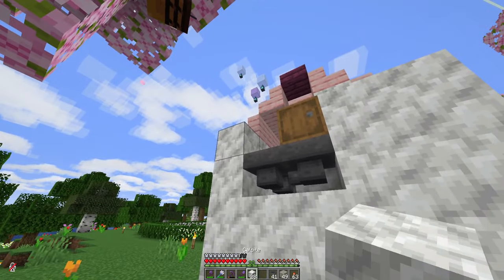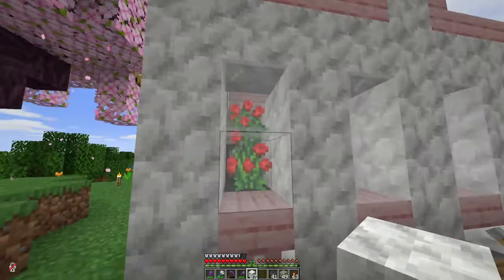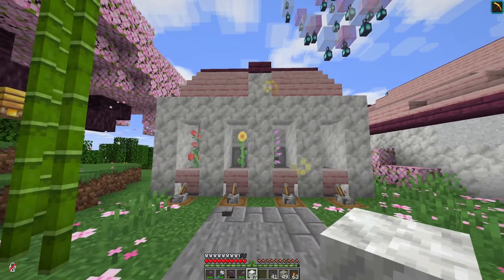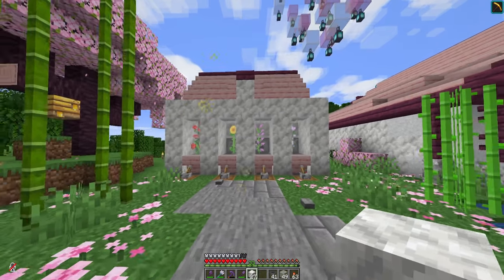And then barrel there. Boom. Now I can cover that up in a sec. So now is the detailing step, which is the fun bit. There's bamboo on the roof — what a travesty.